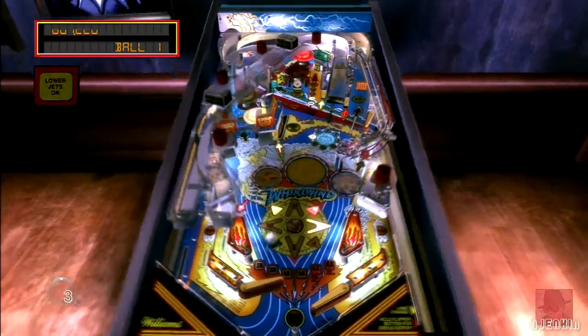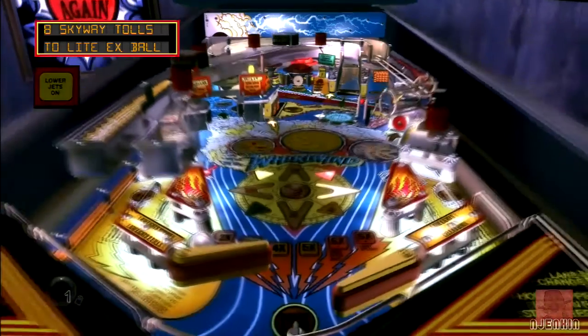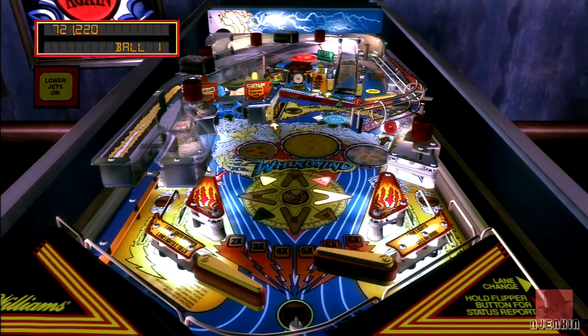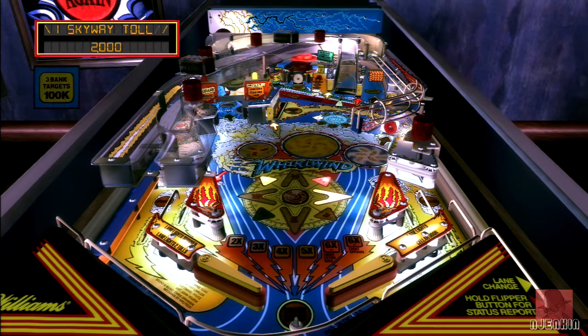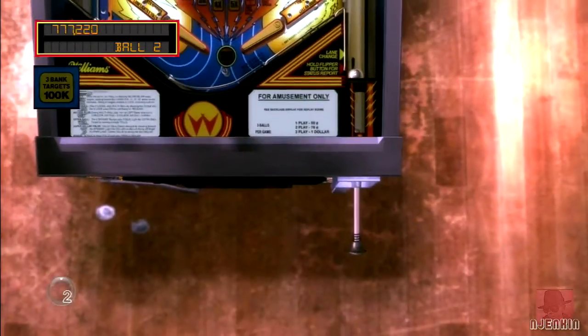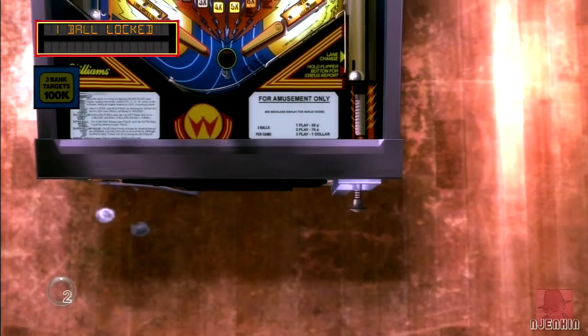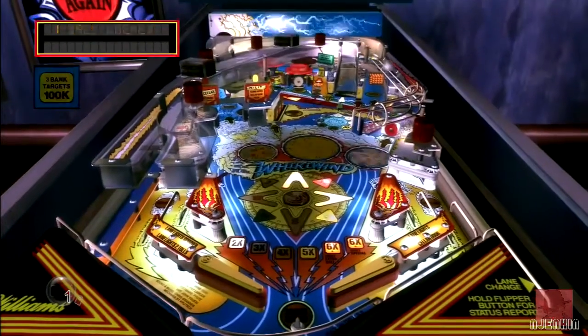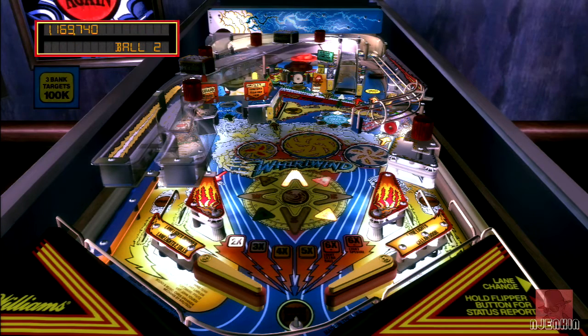I keep missing it. I'm trying to get that ramp on the right, which I got before for multiball. Hideous ball drain. I probably should have nudged it at a certain point - once you get used to the nuances of the table, you can see what causes the ball to go in that drain and nudge early to put it on a different route. There's a ball locked - one ball locked. Come on, let's do this thing. Missed it again.